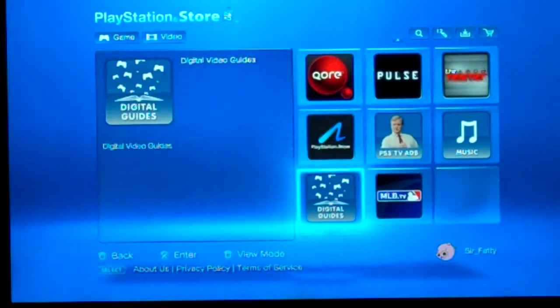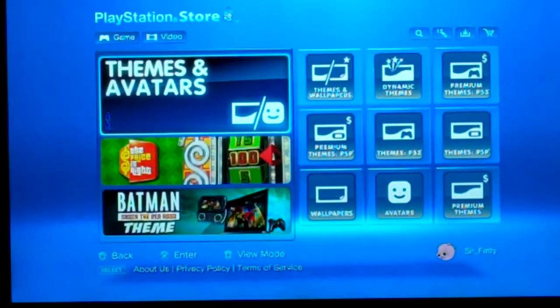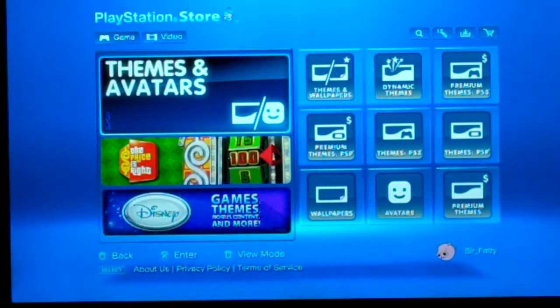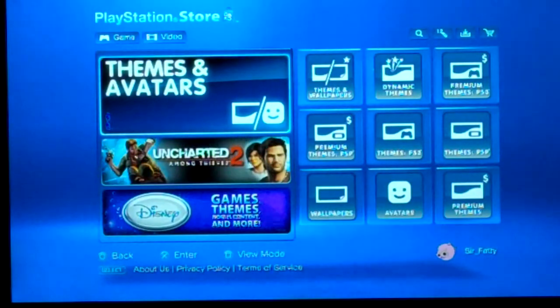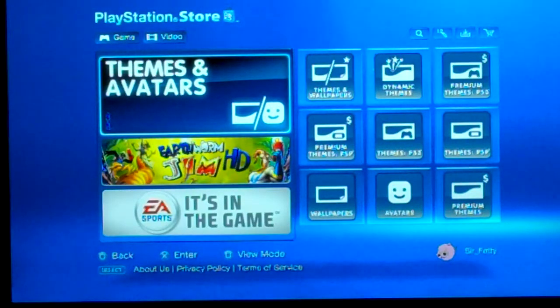That's true. So the PlayStation Move, even. Alright, so we've got Themes and Avatars — themes and wallpapers. Wallpapers for your starting screen, dynamic themes — I don't know what that is. Premium themes, which are themes you have to pay for. Premium themes for PSP.